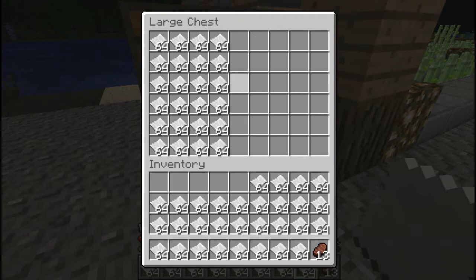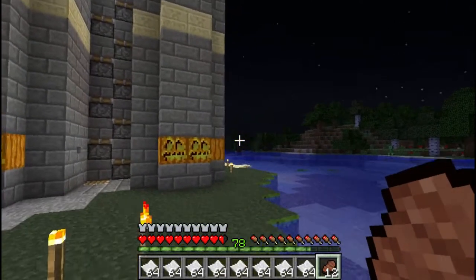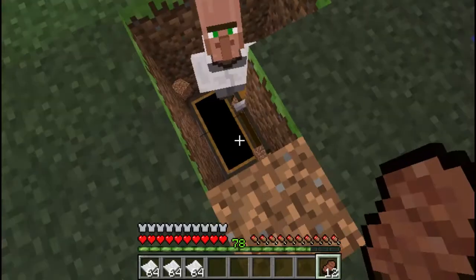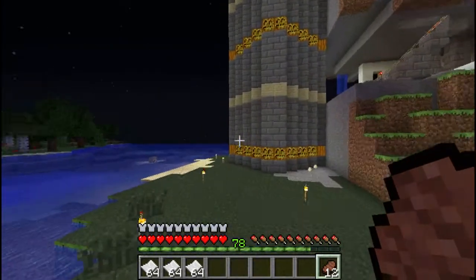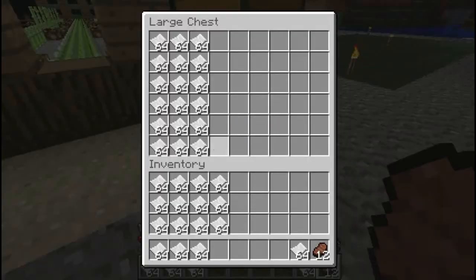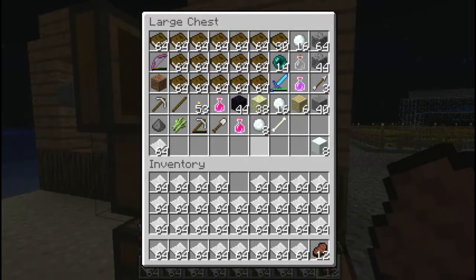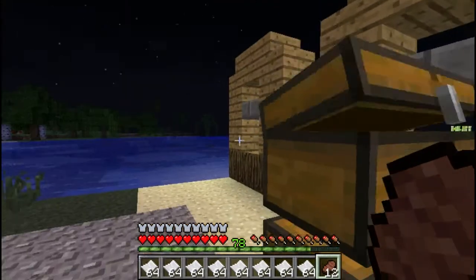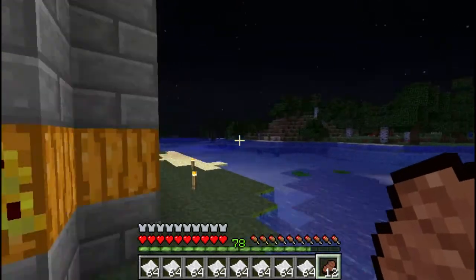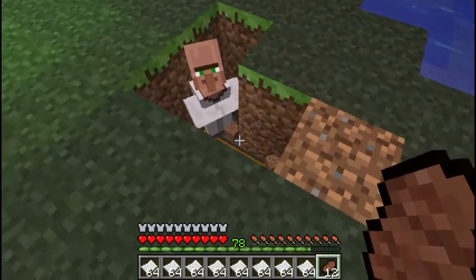This is filling up quite nicely. One more time we'll have to go. I think this will fill up the chest. All we have left to do is get the remaining paper in our inventory and we'll be ready to roll. I think this is all we need - one extra stack. I'll keep the steak with me.